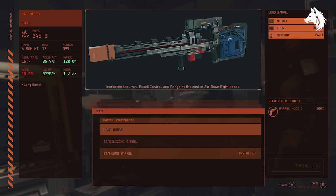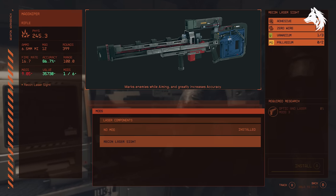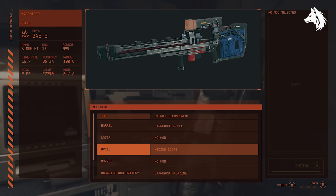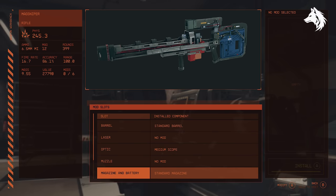Now that you have your best guns, here are the mods you should attach for maximum damage. Annihilator rounds are a good choice, or irradiated rounds if that's the only option. Long barrel, amplifier, the Recon Laser Sight, and Focus Nozzle are all high-end attachments. If you equip these, they will give you the maximum damage output.